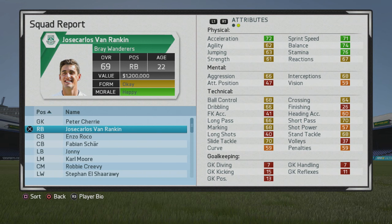Welcome to this player scout test. We'll be taking a look at Jose Carlos van Rink, the 22-year-old right back. He starts at 69 overall — very solid all-around.